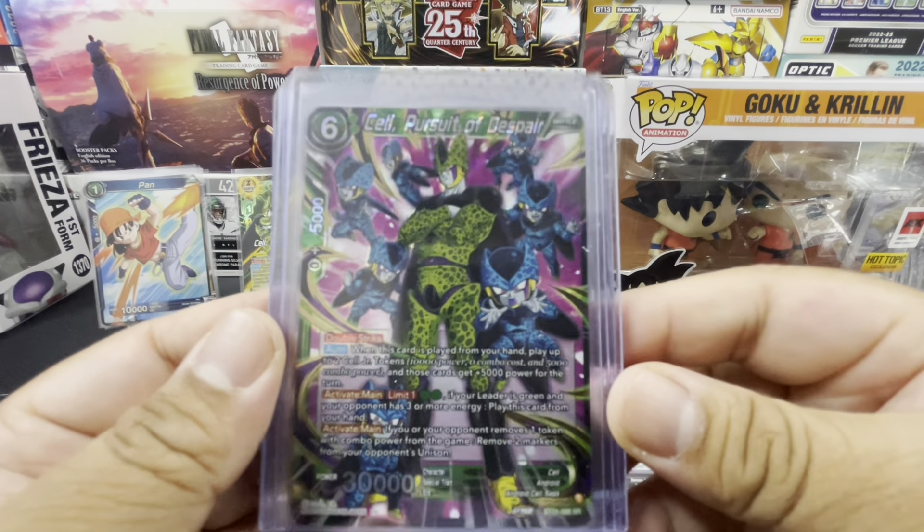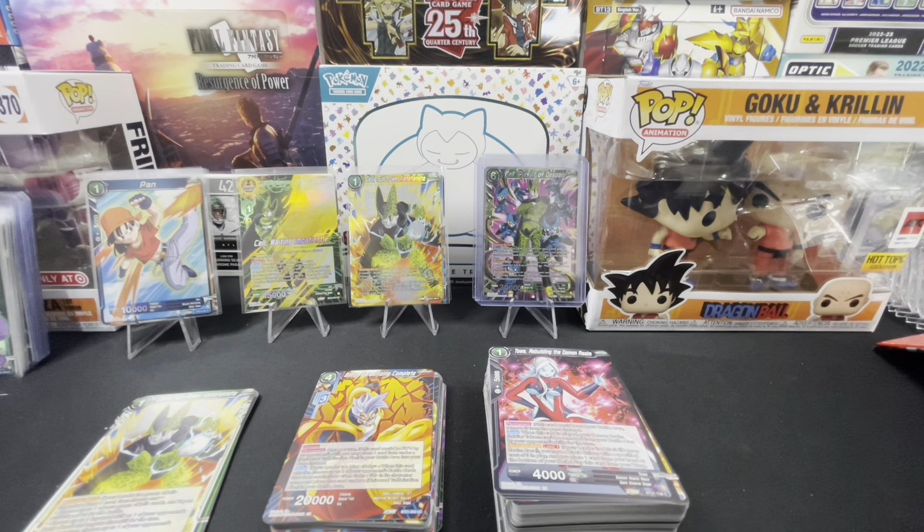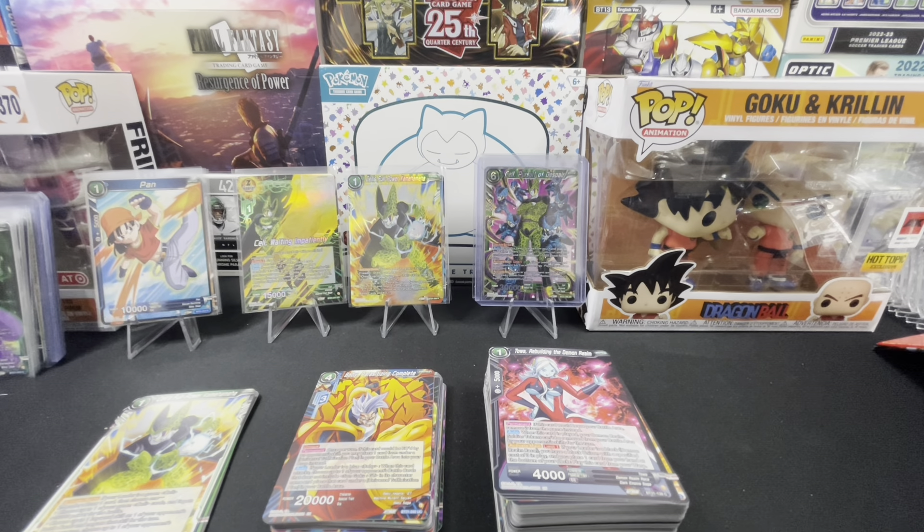Overall looking at the pulls for Goku and Krillin versus the pulls for Frieza — Frieza won this pack battle by a landslide. Having that god pack definitely put the icing on the cake. Let me know what you guys think; it's most likely unanimous. I hope you all enjoyed, thank you for joining in, I'll see you on the next one — take care, thanks and bye!